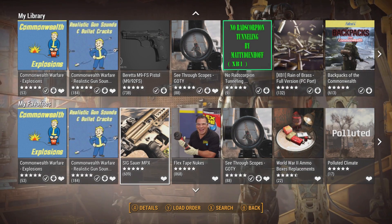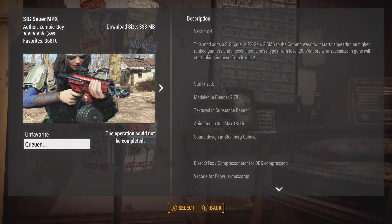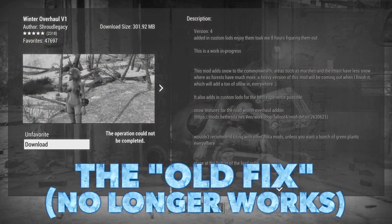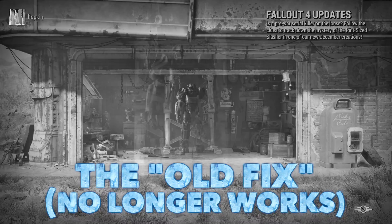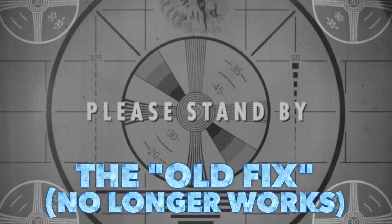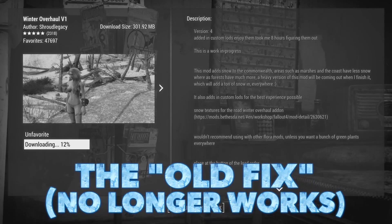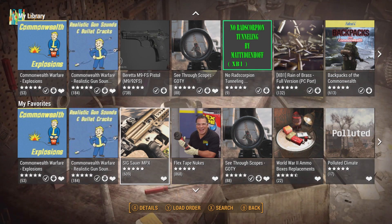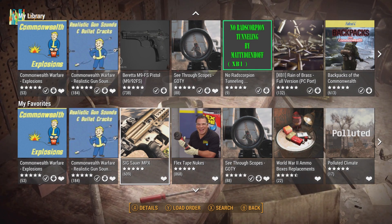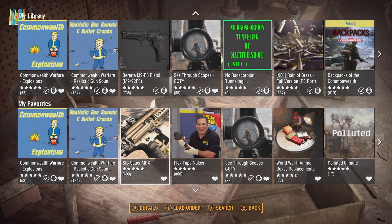Hey everyone, so the 'Operation Could Not Be Completed' bug in Fallout 4 and Skyrim is still running rampant amongst us console users. I had made a video about how to work around this a couple months ago, but Bethesda recently dropped an update for both Fallout 4 and Skyrim that rendered that fix useless. It appears that they patched the workaround for the issue instead of patching the actual issue itself. But fear not, my fellow console users — we have another way around this, and I think it's even faster than the last fix I shared.